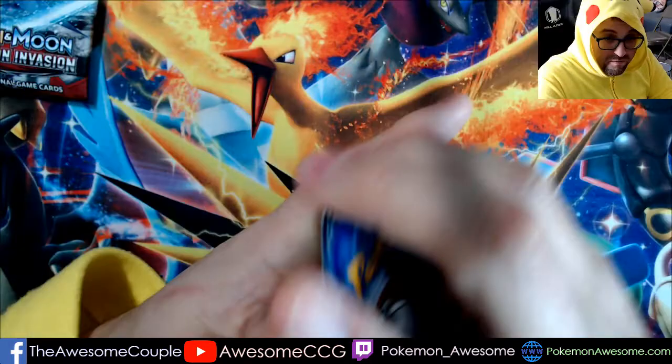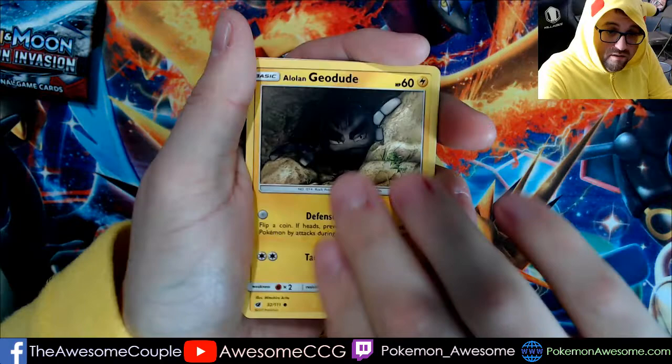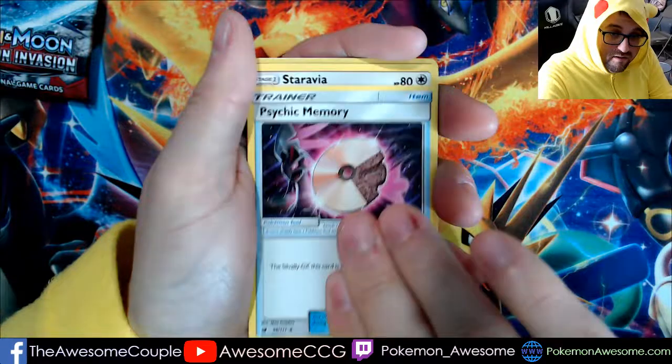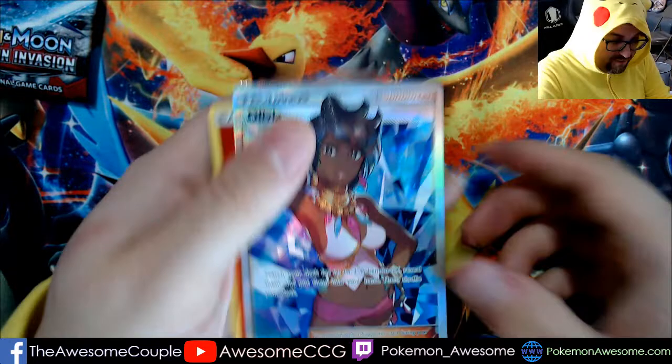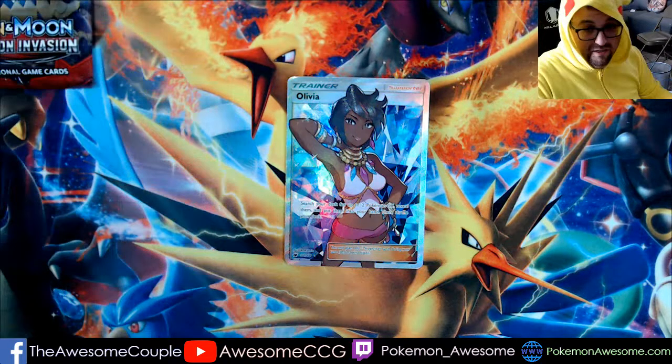Hopefully pack number two is good. Dino, Staryu, Pumpkaboo, Stuffle, Geodude, Xelgor, Psychic Memory, Mr. Revia, Mischievous, and an Olivia Full Art. While there may not be good cards in the set, getting a Full Art Trainer like that is beautiful. I'll take that any day.